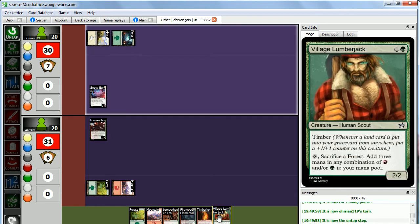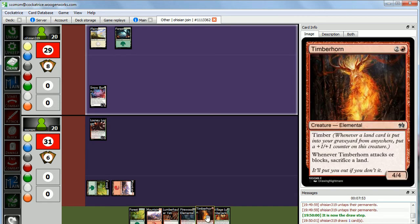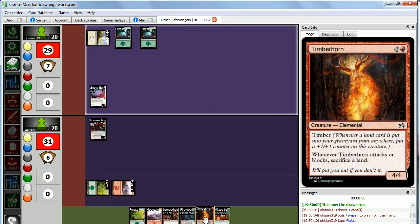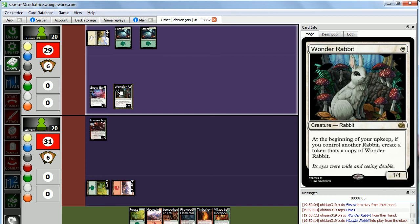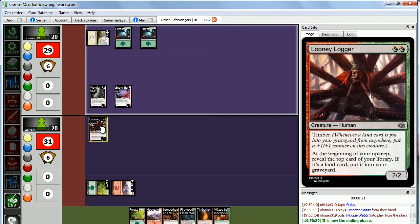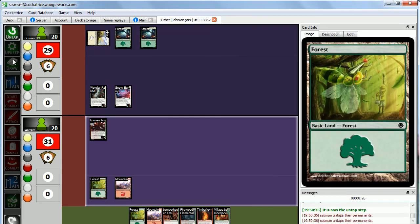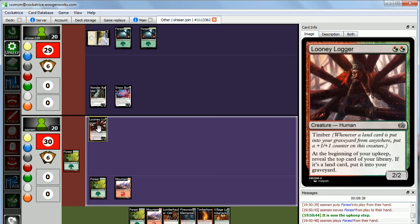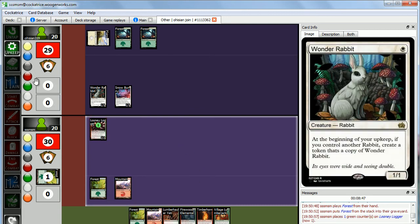Abby got Snow Bunny — your Squadron Bunny — and you're going to search your library for up to three other Snow Bunnies. We put four Snow Bunnies in Abby's deck just to see how powerful it would be if you can get multiples. So there's one Snow Bunny, two, and three — they all go into your hand. Abby technically just drew three cards, but they're all 1/1s, so I'm not too concerned. We'll go ahead and play our Looney Logger and pass. A 2/2 holds off all her 1/1s pretty well. During my upkeep, I reveal the top card — it's a forest — so I put it into my graveyard, and since a land card was put into my graveyard, the Looney Logger gets a plus-one, plus-one counter and is now a 3/3.